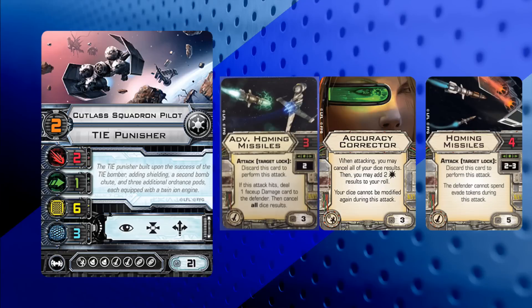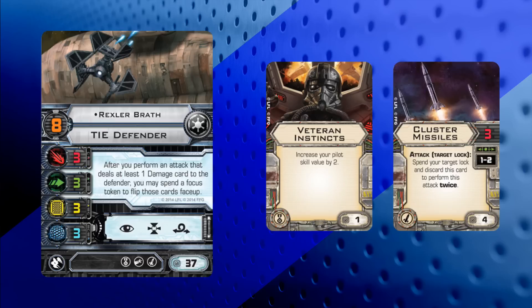Gien gets to put together his own squad to fly with. He's got a Punisher and a Defender. The Punisher has the Cutlass Squadron Pilot along with Homing Missiles, Advanced Homing Missiles, and Accuracy Corrector. The TIE Defender is Rexler Brath with Veteran Instincts and Cluster Missiles.